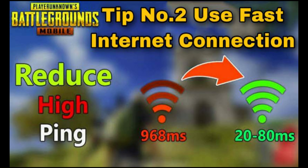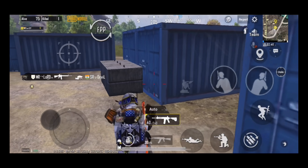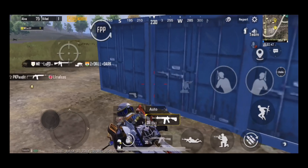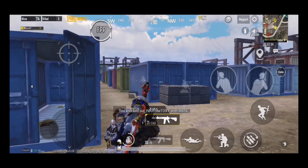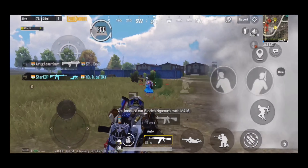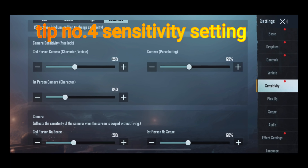Tip number two: use a fast internet connection. With low ping you will kill enemies in three to four bullets. Tip number three: use the best headphones to hear sounds properly — specifically the right and left footstep directions.